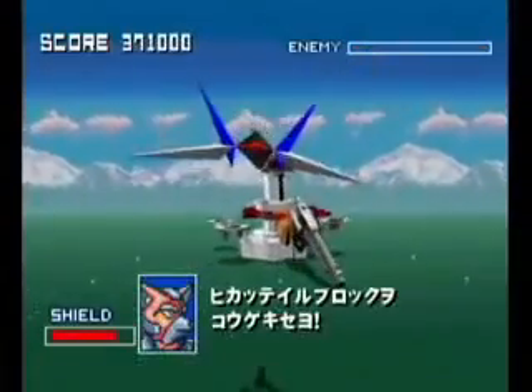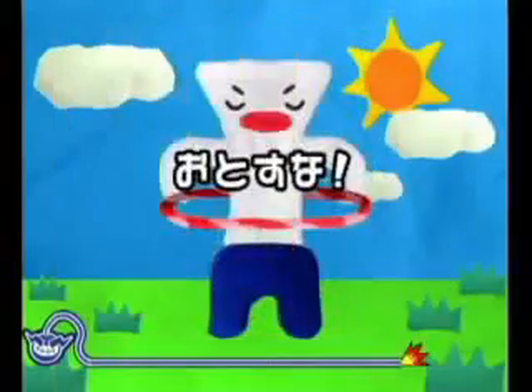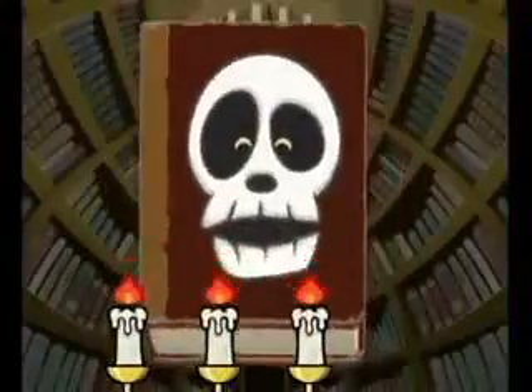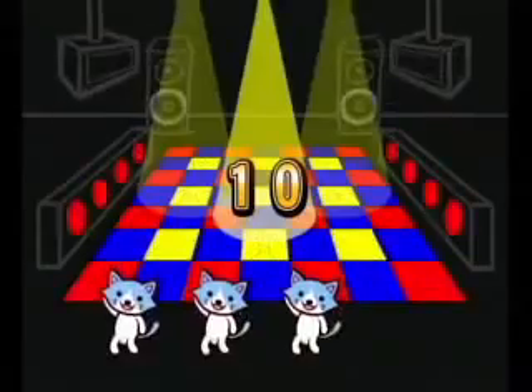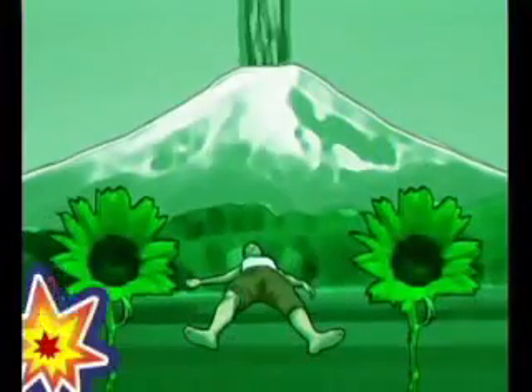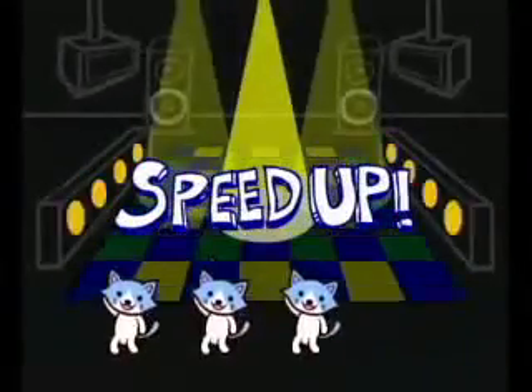Some later levels even spin new elements into the game. Hula-hooping for three seconds is fun, but can you keep it up indefinitely? Wario has one more secret tucked in his overalls, and it involves the Miis. Don't be surprised to find your diminutive avatar showing up in cameo roles, or even being the lead attraction in some micro-games.